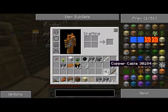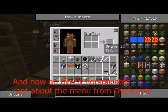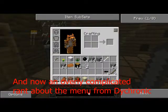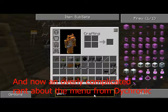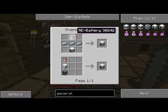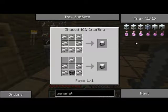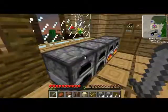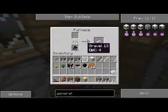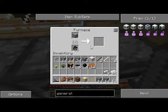So we have our copper cables now, making progress towards our generator. Hold on, something I wanted to show — the recipe isn't working. Why won't the recipe work? It's broken because you have to find the recipe for making a battery that has power — you have to see the recipe for the one that doesn't have power at all. Pretty stupid.